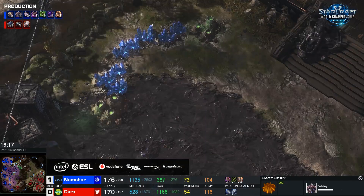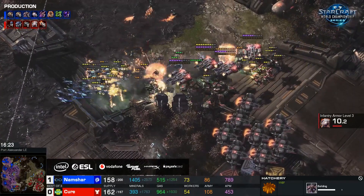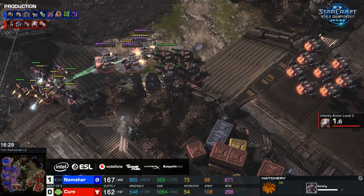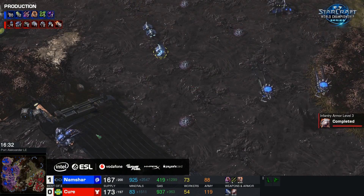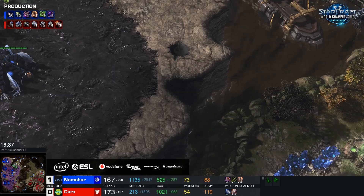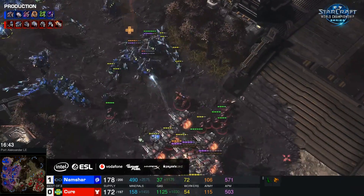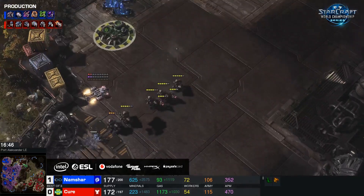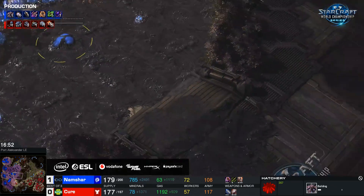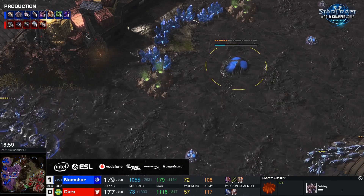Namshar is still struggling to get this 5th base up. I wonder if it's worth him taking the 4th base or this 5th base, because this 5th base just has not been allowed to get up. All the tank fire is amazing on those banelings. The Broodlords are just not part of this fight because they're up on the top side of the map again. I feel the Broodlords should really set up a base here and just sit there, responding to attacks rather than chasing drops in the main — the ling-bane can deal with those. Now he takes this more centralized 5th base. While the Terran will like pushing into this area, it's very good for Broodlords to defend a forward base like that because they stay very centralized.